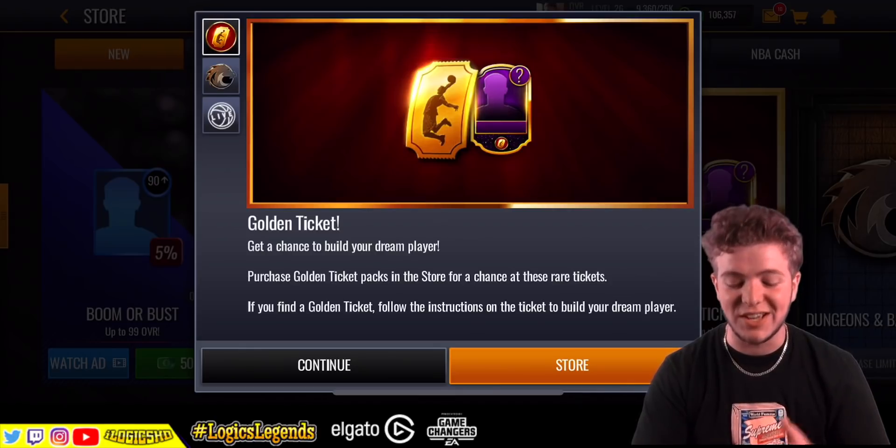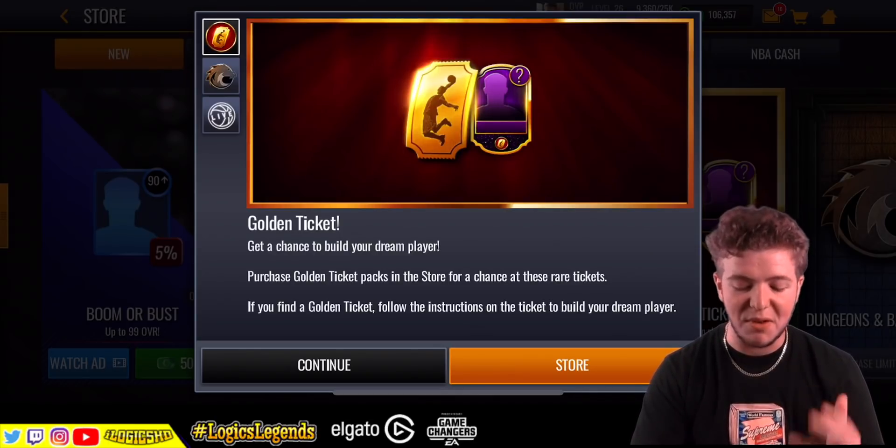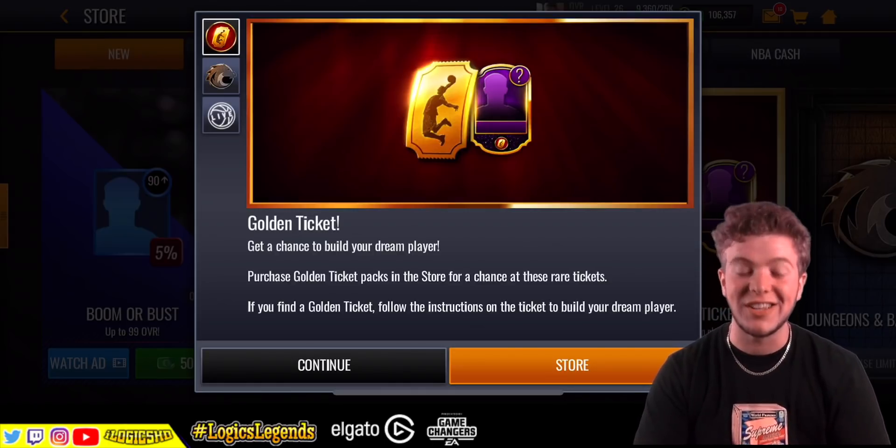Golden tickets are here. The golden ticket chance packs are here - 500 NBA cash per pack. You've got a chance of building a 104 overall player of your choice. It's going to be very exciting. Purchase the golden ticket packs in the store for a chance at these tickets.